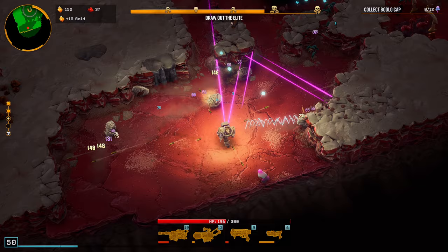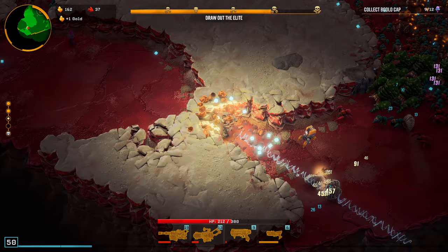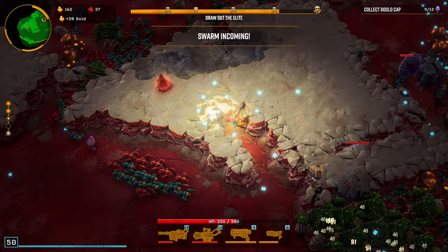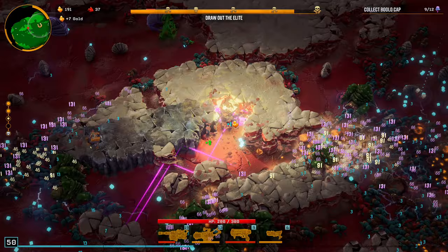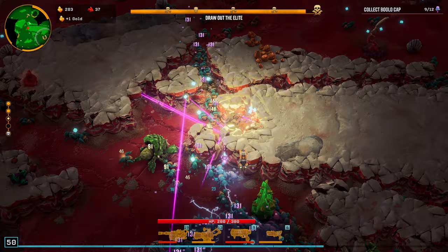I hate how these guys just constantly hit you — they're not really that easy to kill either. They have a lot of HP. Surprisingly, I'm low on HP. Oh, there's a magnet! Magnets are great. We're gonna get that last though. We already have 203 gold.